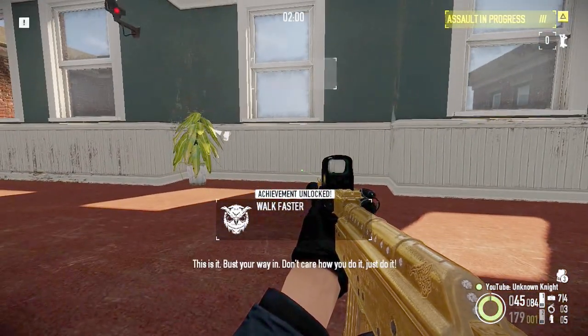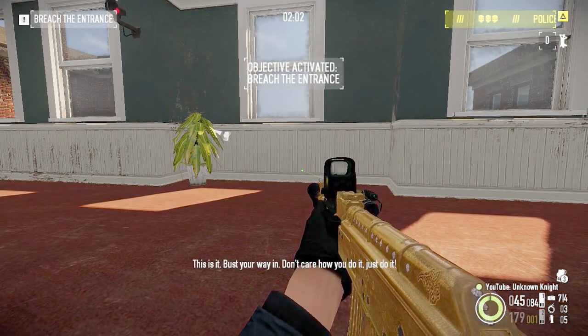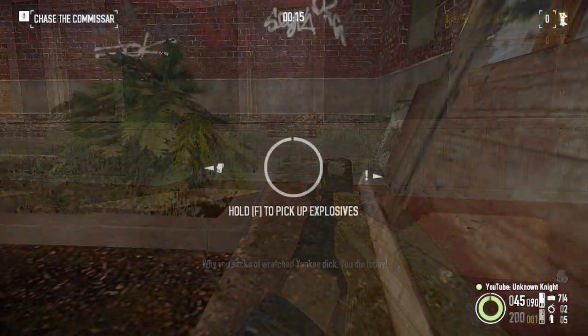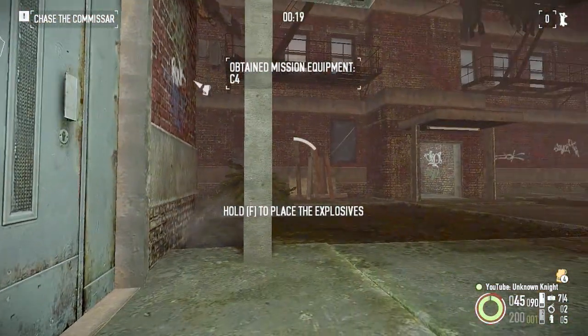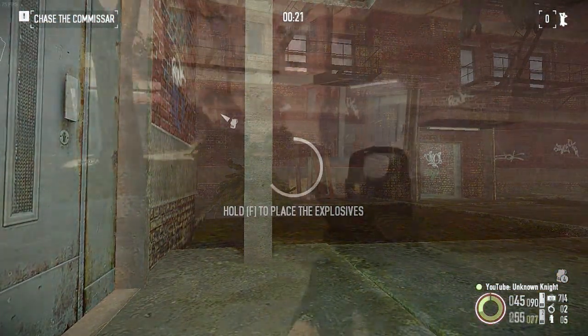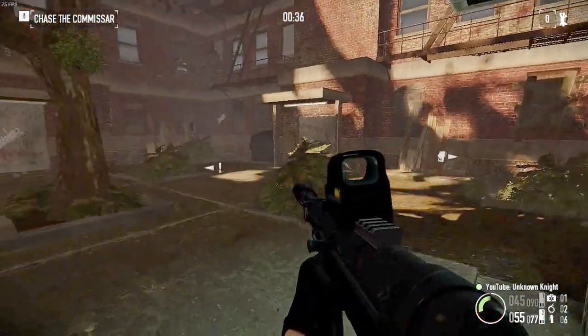Of course, we'll need to know how to deal with the obstacles in the way, so let's start. Right on the first floor, the only tricky part is locating the C4. What we'll do is walk right up to the locked door, and the game will show us where it is.